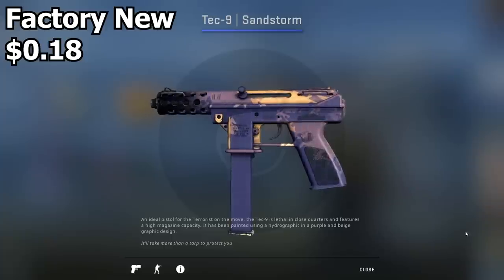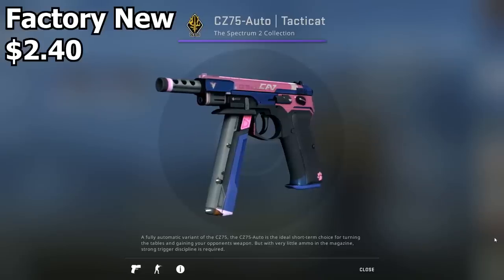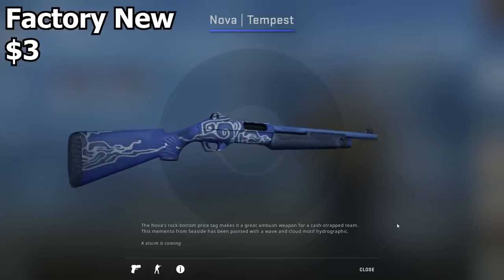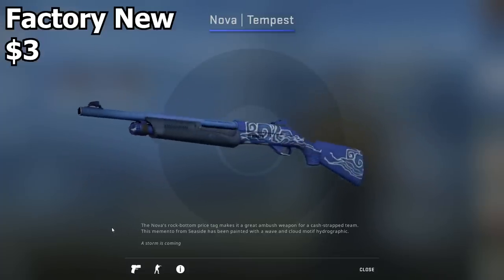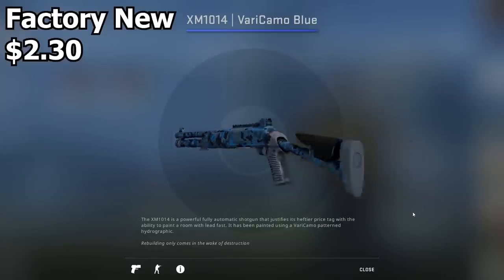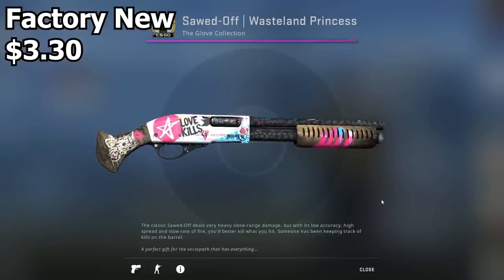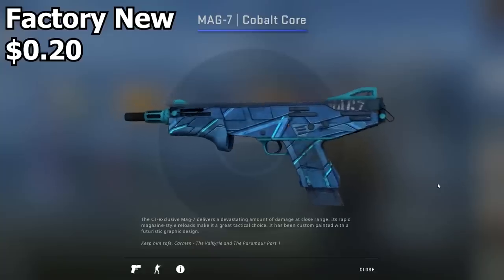For the Tec-9, I had to go with the Sandstorm because this is the most purple Tec-9 in the game, plus it's really cheap. Next up we have the CZ Auto Tactica - this doesn't have any purple on it, but it has a combination of pink and blue which are really close to purple. The Nova Tempest is also blue. Not a lot of skins have purple on them so I had to find the best substitutes. I chose the XM1014 Very Camo Blue - blue is kind of close to purple, eh not really, but it's a pretty nice skin. The Sawed-Off Wasteland Princess also doesn't have any purple, but it has pink and blue, so that's close enough.